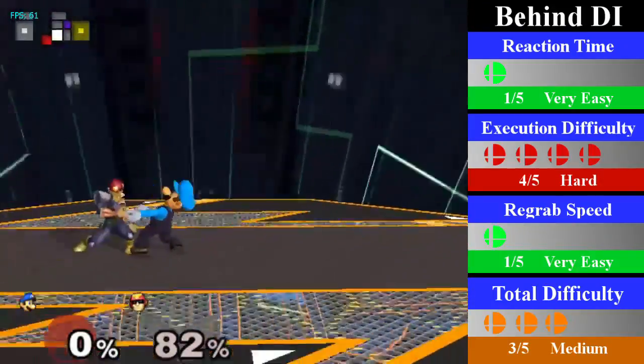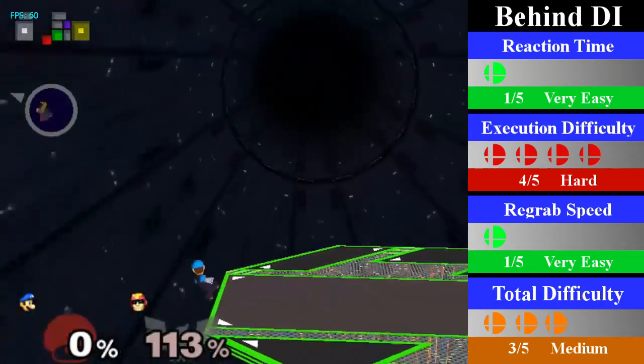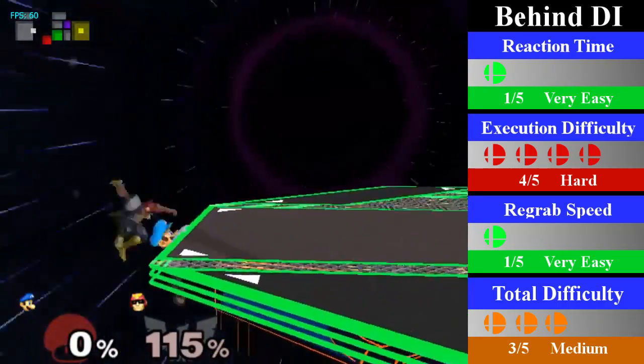For behind DI, Luigi can chain grab from 75-100%. He will need to do a wavedash regrab for the entire percent range. You can finish this chain grab with a wavedash forward smash.